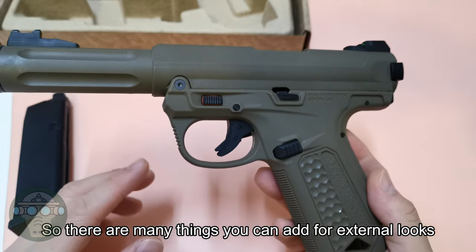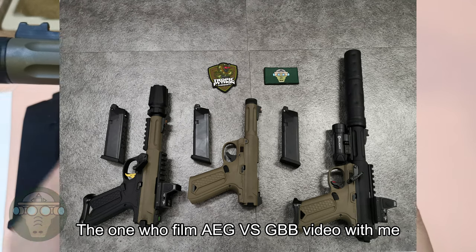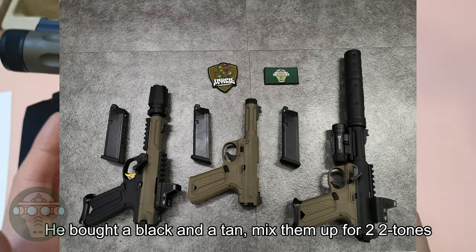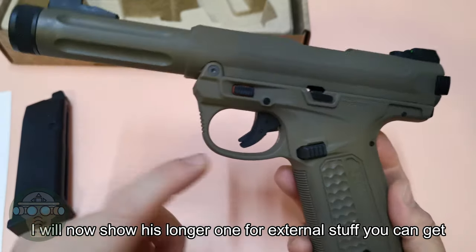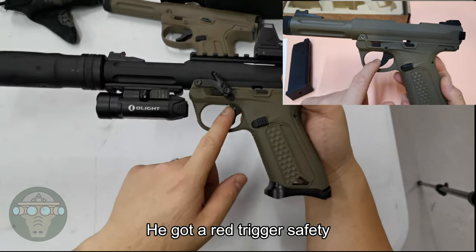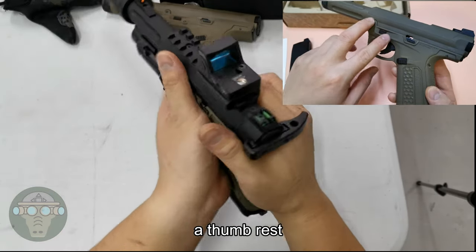Speaking of the customization, I'm selecting a GBB setup. I'll add two tones. The trigger has a red color. Add the black rail. When you turn left, you can use the thumbrest.